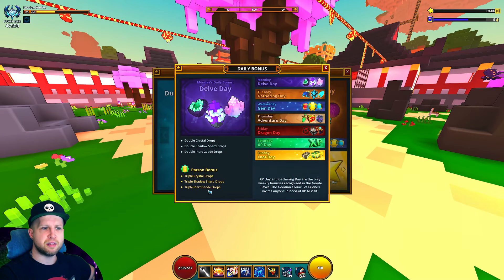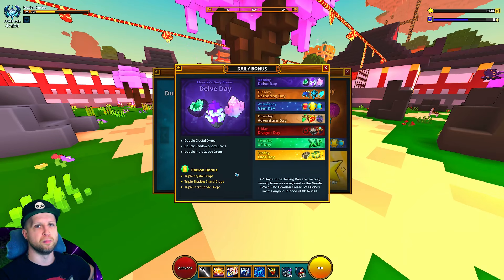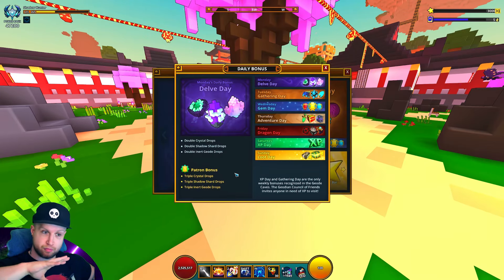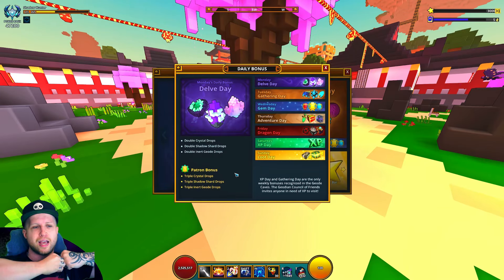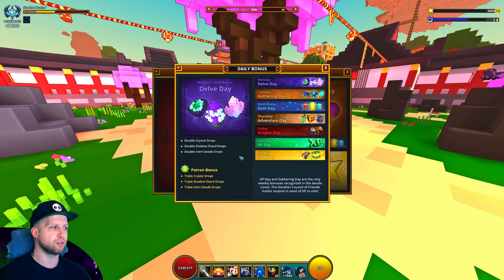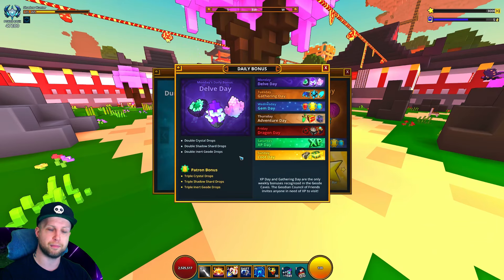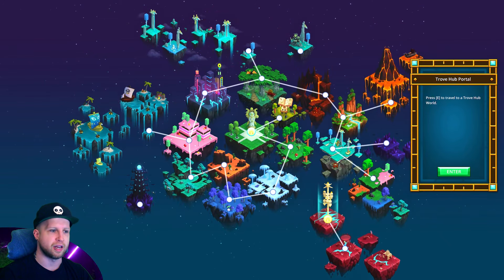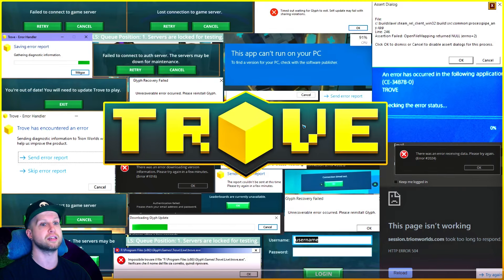First we've got Delve Day, which doesn't seem to say it gives you more lunar souls and titan souls, but I'm pretty sure it either gives you twice as much or just makes it so you get your weekly amount faster. It's basically the old shadow tower boost on a different day. The reason this is important is because in the delves, on top of the various shadow tower resources, you'll still get shadow shards and they'll be a lot more common.